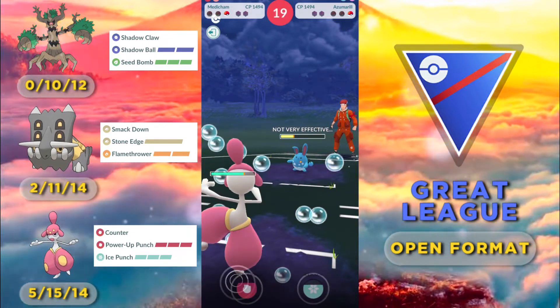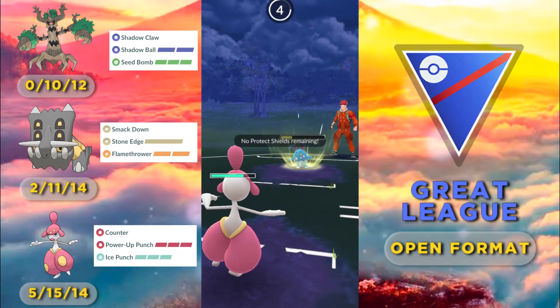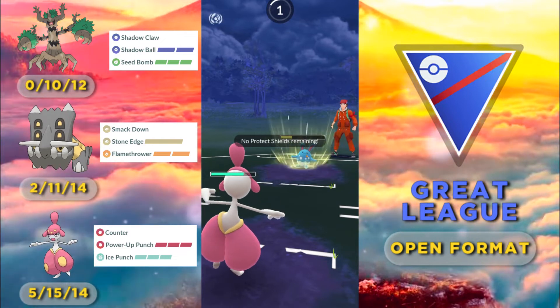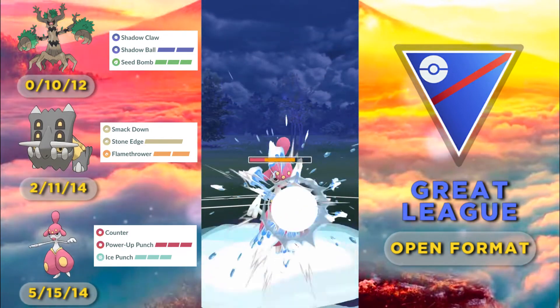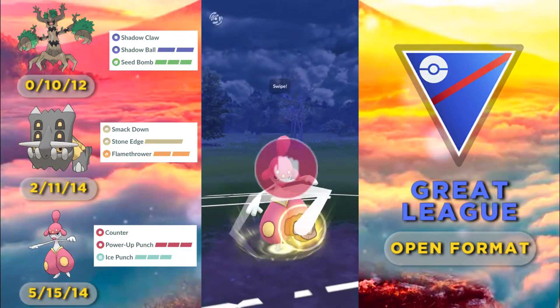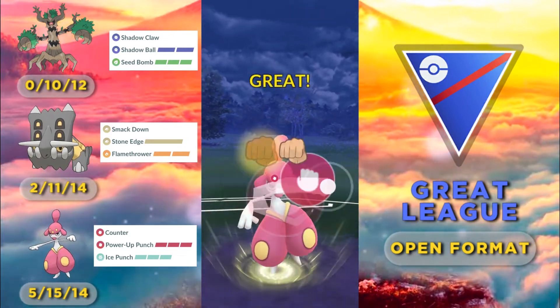There's 19 seconds left on the clock. I just need to hold on a little longer. He hits us with another move, and if this is Play Rough the game is over — but it's only a Hydro Pump. It brings us into the red while his life is still at yellow. We get to one more Power-Up Punch, but is this enough?